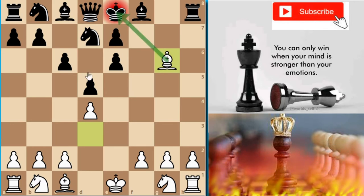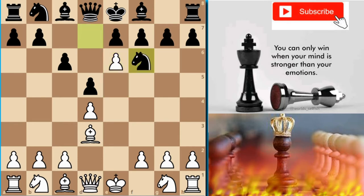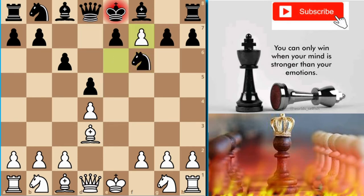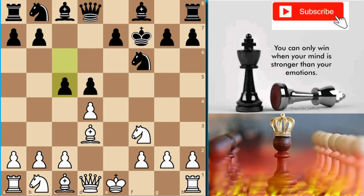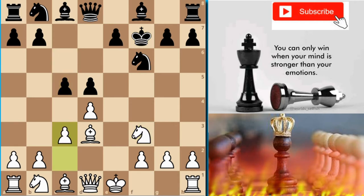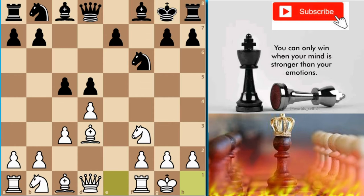Black could have made the game a bit better by not accepting the pawn. Instead, Black could have gone for Nf6, then we get exf7 check, Kxf7, and then f3, c3, c6, Re8 — this leads to the blocking of the rook and the bishop.